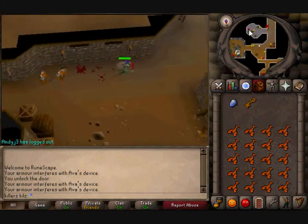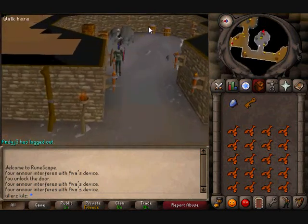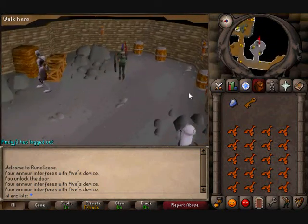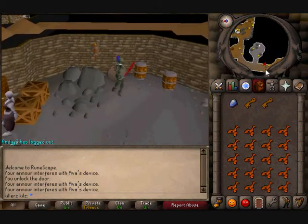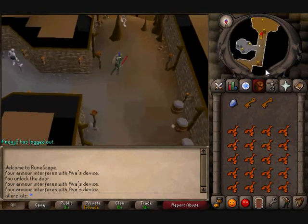If you die and lose your brass key, you can come in the Edgeville Dungeon way and you can simply pick another brass key up from here. It respawns — I'm not quite sure about the respawn rate, but yeah.